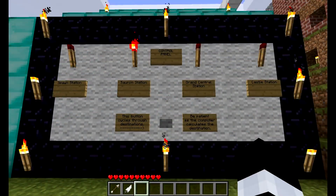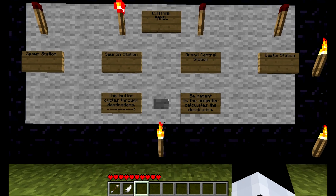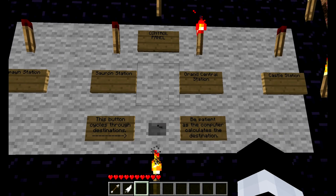The destination selector for Diamond Station is quite interesting and rather unique. It's set up using two single-dimensional one-sided toggle flip-flops run into a multiplexer. Essentially, you only have one button to flip through all of the destinations, rather than having one button for each one like Grand Central Station. You just hit one button, give it a second, and it switches to the next destination.